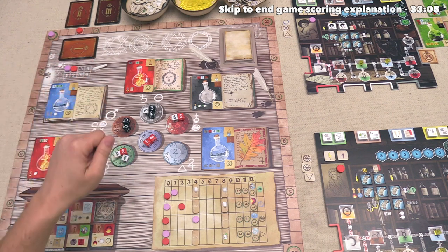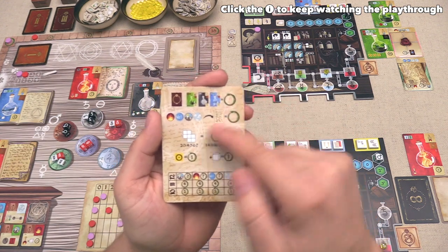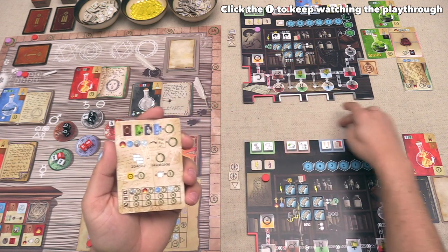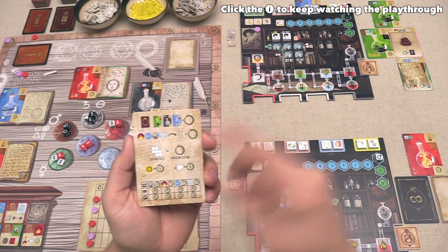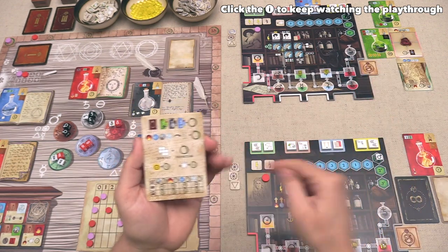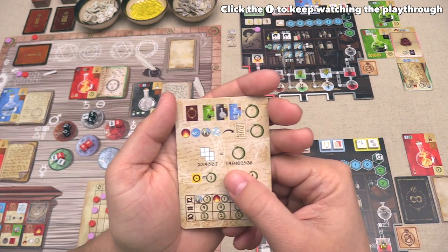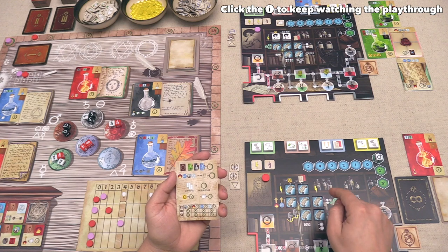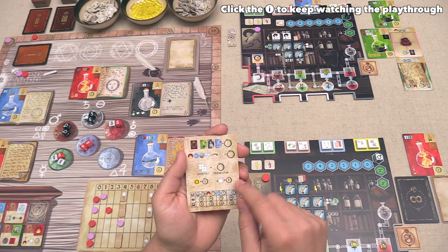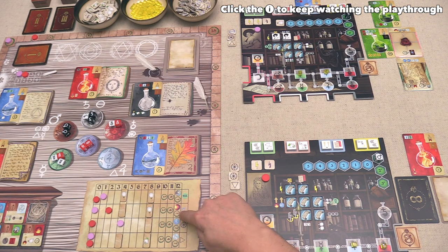Now let's discuss what happens once we go through three full rounds and proceed into final scoring. We have a handy cheat sheet which explains all of the endgame scoring. First, we take points for all of the experiments we have completed and tucked underneath our board. After that, we reveal our publications and spend our elements to try and complete as many publications as we can and get those points. Then we get points for the vault — if you have two, three, four, five, six, or seven of the formula tokens in the vault, you get one, nine, sixteen, twenty-five, or thirty-six points respectively. You can get a lot of points for filling this vault up. Next, you get one point for every gold and one point for every potency token. Finally, you get points for how far you made it down these mastery tracks — reaching a certain spot gives two, four, or seven points, and they are not cumulative; you just take the highest bonus within that given track. Once players have received all final endgame scoring, they check who has the most points, and that player will be the winner.